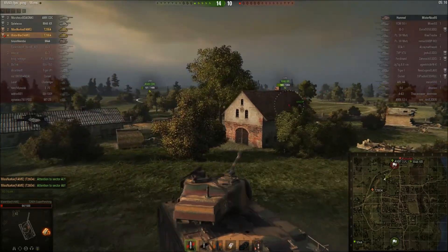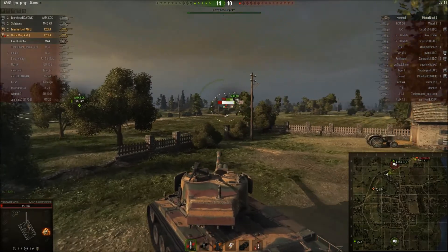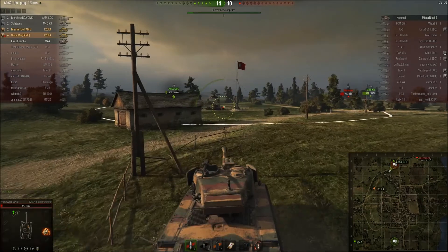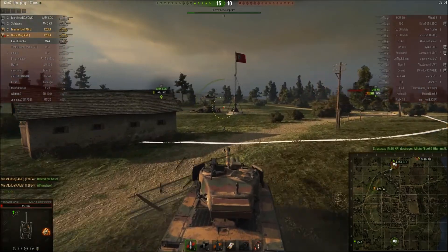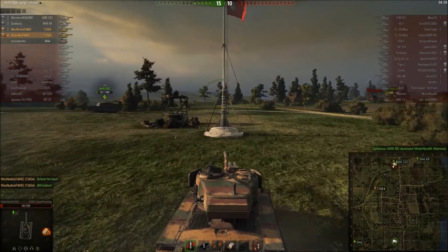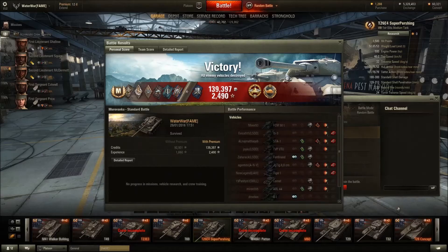I'll jump to the post-game stats as soon as the game is done — we just need to find the last tank. He's hiding behind something. He fired, so I try to roll into cap and get some cap points. I get one, two cap points. So let's head over to the post-game stats. Here we have the post-game stats — you can see Ace Tanker, First Mark of Excellence, High Caliber, and Steel Wall. It's all good.